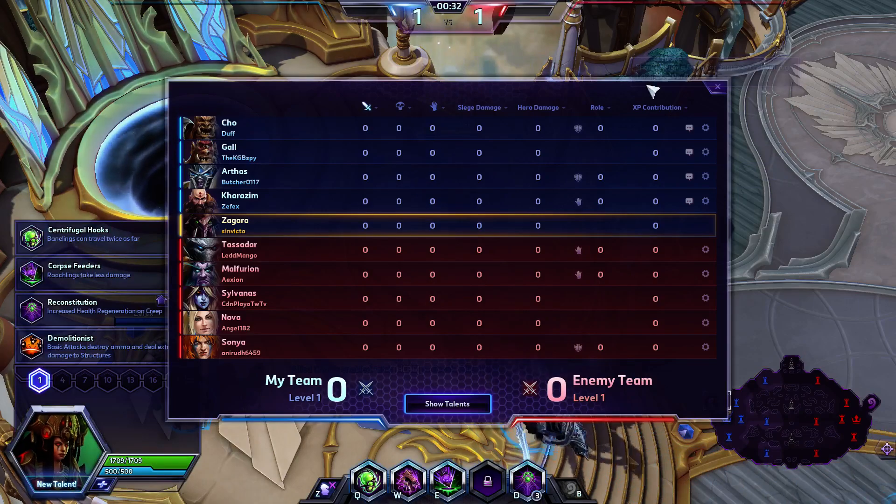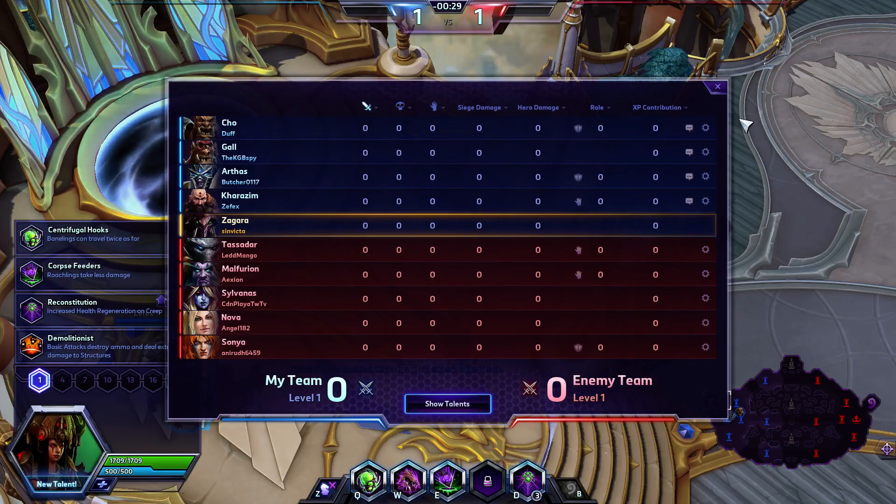You have Cho'Gall, Arthas, Kharazim, and Zagara taking on Tassadar, Malfurion, Sylvanas, Nova, and Sonya.